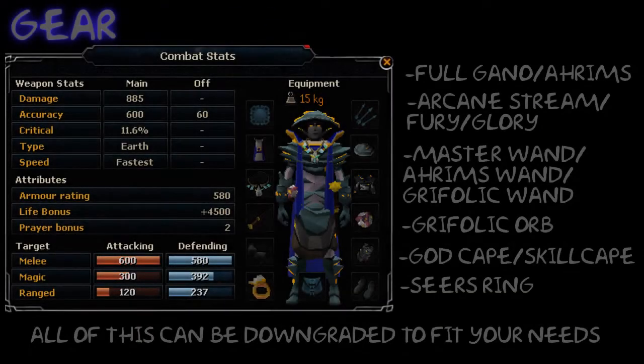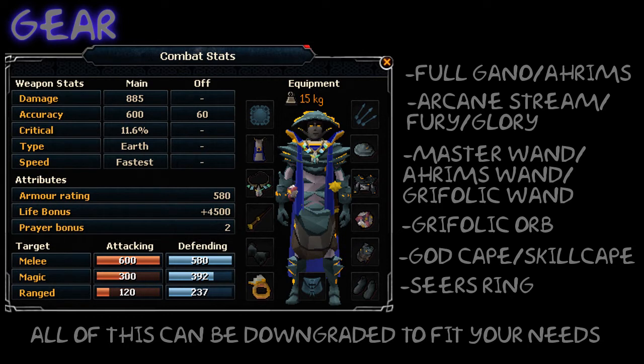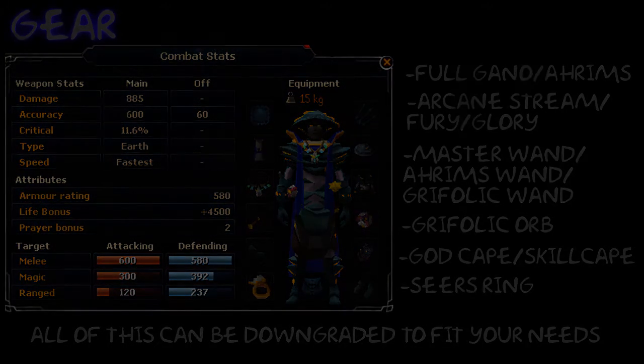The gear you want to take is full Ganodermic or Arma if you do not have Gano. For the necklace, you want to take an Arcane Stream Necklace or a Fury or an Amulet of Glory. For your weapon, you want to take a Master Wand, Arma Wand, or a Grifolic Wand. For your shield, you want to take a Grifolic Orb — most of you probably did not know this, but when you wear a Grifolic Orb and a Wand, it makes you cast spells twice as fast. For the cape, you want a God Cape or Skill Cape, and for the ring, you want a Seers' Ring. Note that all of this can be downgraded to fit your economic needs or skill level.